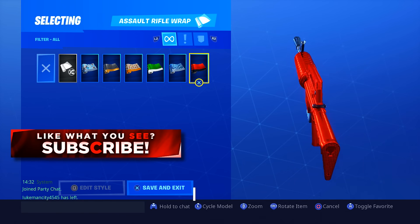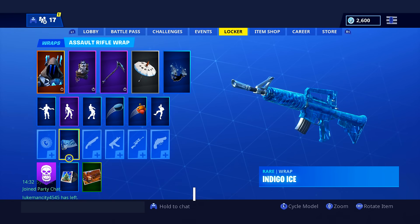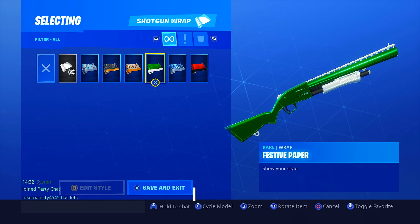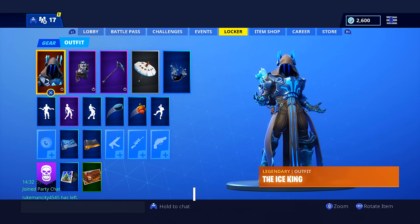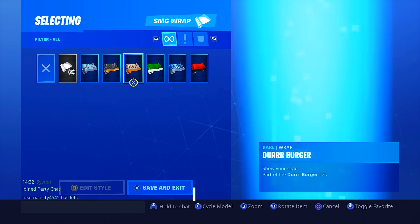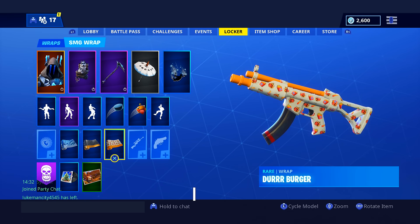Out of all six available wraps, you can customize each individual weapon category with a different camo and change it between games as long as you save and exit the changes. The weapon shown in the locker is just an example representing all weapons in that category. So all assault rifles — the FAMAS, the SCAR, the Heavy AR, every assault rifle — will show the wrap when you pick them up in-game. For shotguns it shows the pump as an example, but all shotguns will display whichever wrap you've applied.